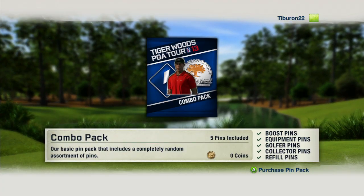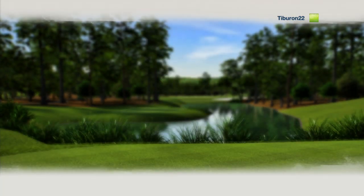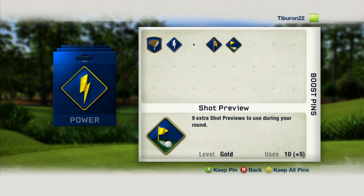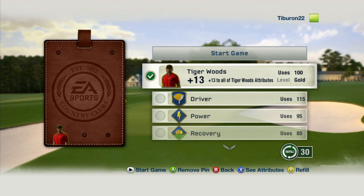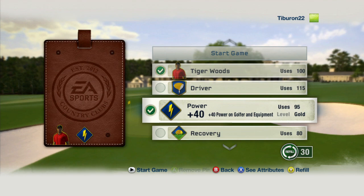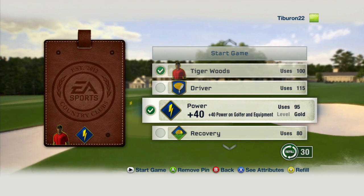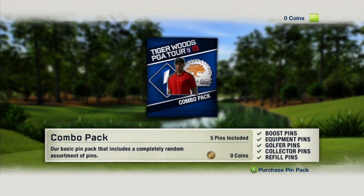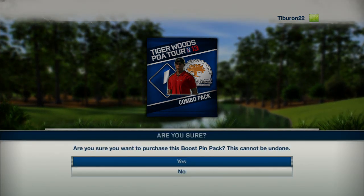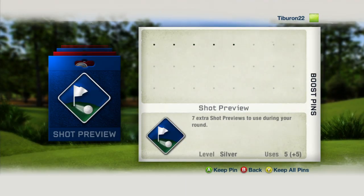In the Tiger Woods PGA Tour 13 demo, we're also going to allow you to try out our all-new boost pin feature. Strategically add these pins to your bag tag before you tee off to get a leg up on the competition. In the final version of the game, you'll have many more pins to collect and choose from. Plus, just for downloading and playing the Tiger Woods PGA Tour 13 demo, you'll receive a free, exclusive demo reward pin pack once you purchase the full version.